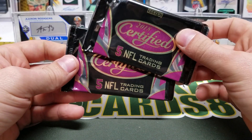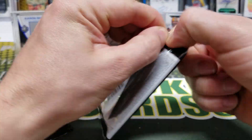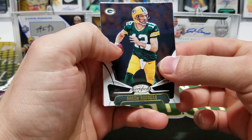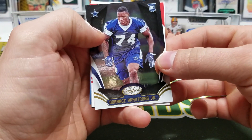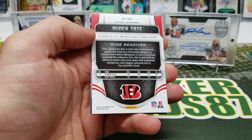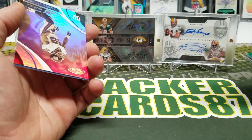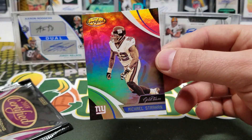Rogers, Von Miller — we have a Dorance Armstrong Jr. out of 999. Golden Tate, 61 of 225, Mirror Orange. And a Michael Strahan Gold Team — really nice looking inserts there.